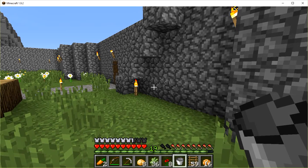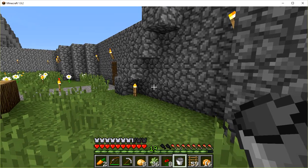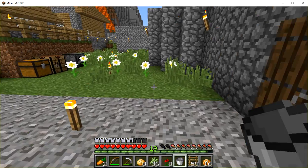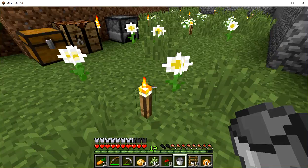This is MC Codger, Roger Dodger, saying welcome back. You'll notice my sugar cane automated system is gone. I went ahead and dismantled that because I built another one outside, bigger, better.